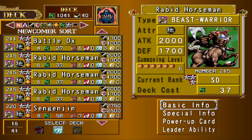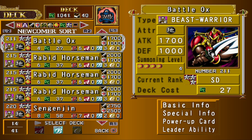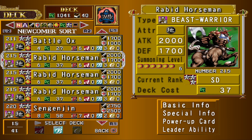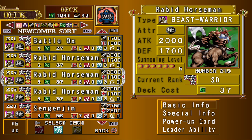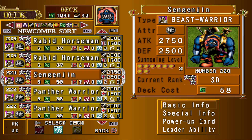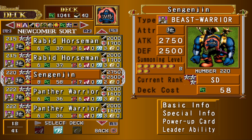Rabid Horseman is the fusion form of Battle Ox plus Mystic Horseman. It's just better to play Rabid Horseman in this deck because it costs 4 stars anyway, so might as well just use them. I have 1 Senjenjin just because I had an extra slot and wanted a little extra power, just in case somebody throws a Geragamo in my face — this can usually help get over it if it has just 1 equip.